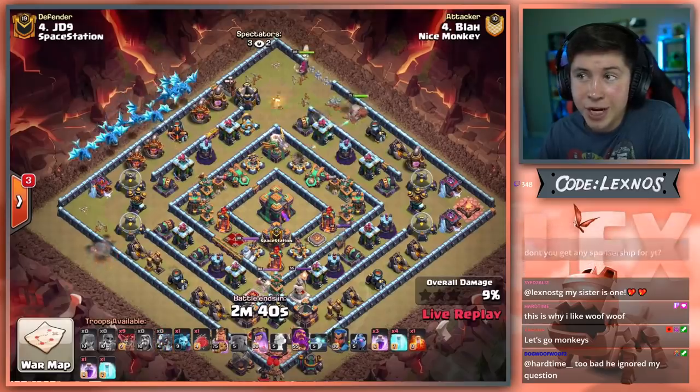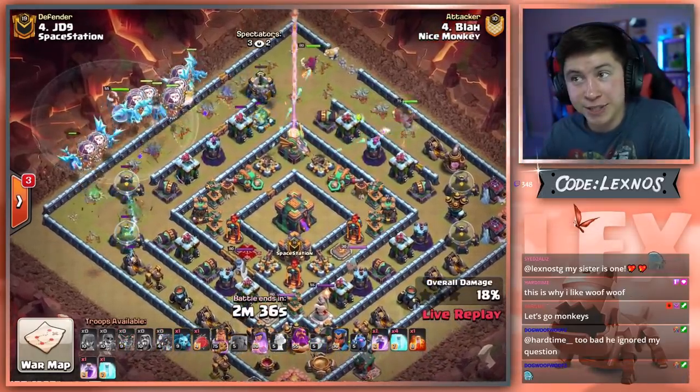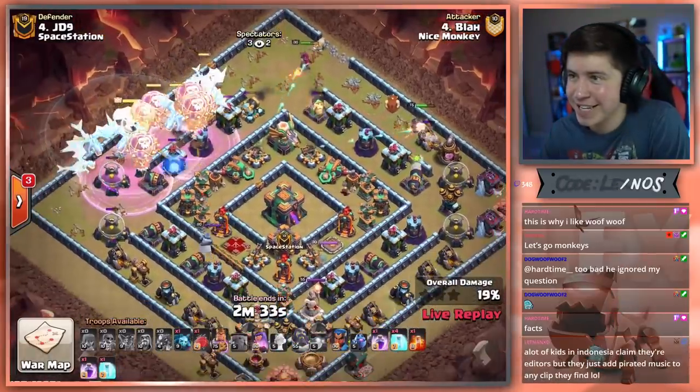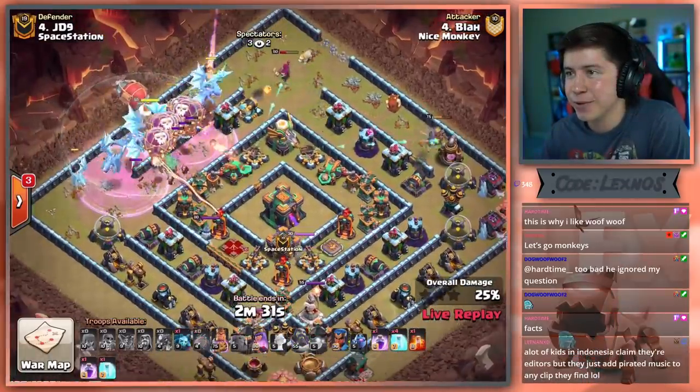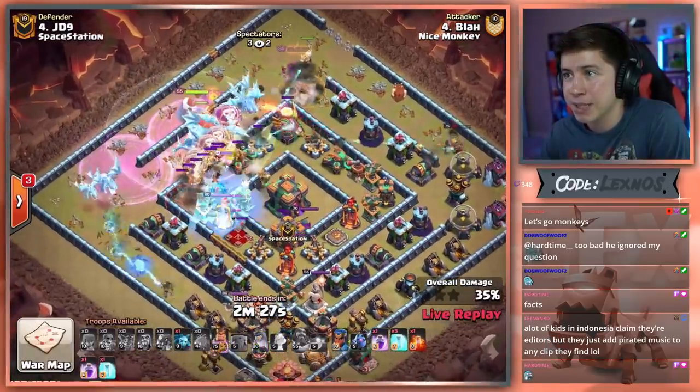E-Dragons from the top left side. E-Dragons, Balloon, Warden. Do we see the early Warden ability? Double Rage — early as heck Warden ability. And the Blimp for the Town Hall. Classic E-Dragon stuff right here.